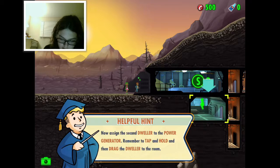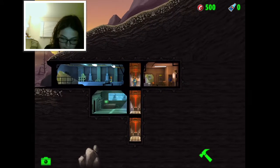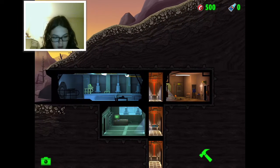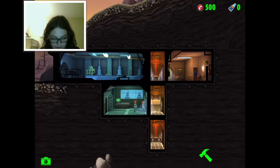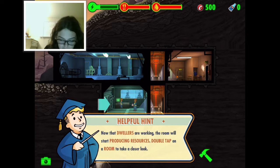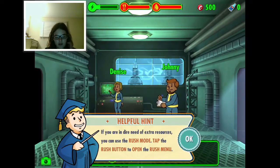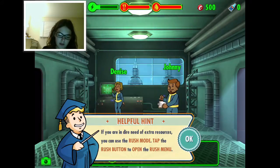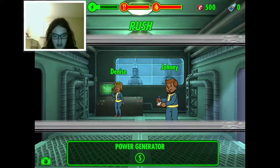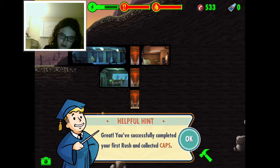Assigned them to the power generator. Wait, I didn't even get to see their SPECIAL - let me check. Anyway, now doors are working and the room starts producing resources. Double-tap on the room - Denise, that's your name. You're in need of extra resources but you can use rush mode - tap on the rush button to open the rush menu. Oh my god, great - successfully completed your first rush!